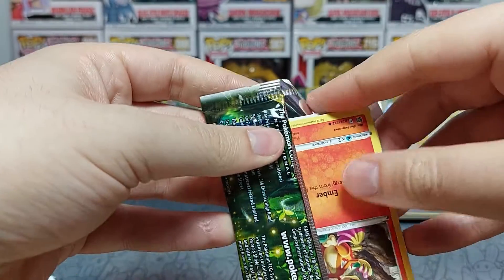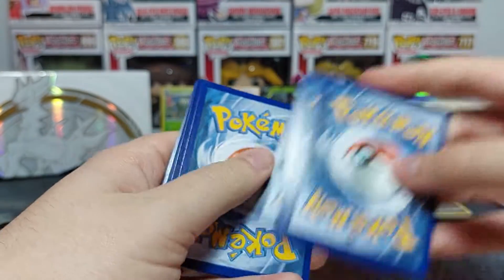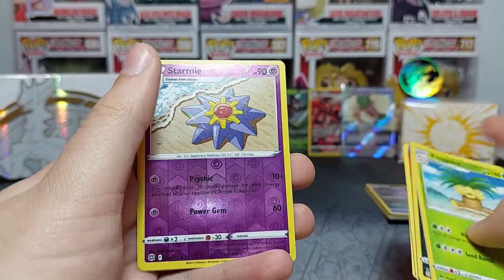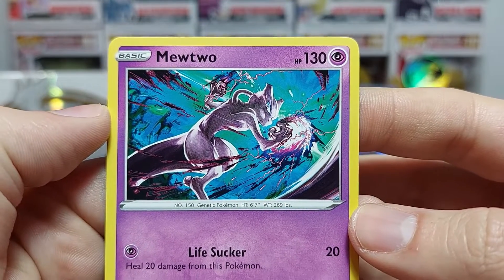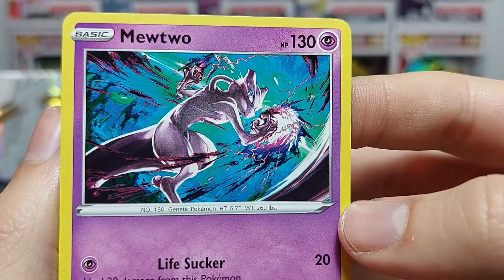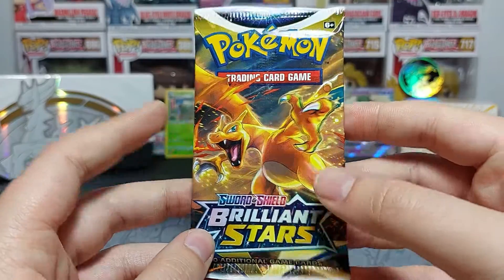Pack nine — white border, so no hit there. Water energy, Exegcute, Claydol, Morgrem, Chimchar, Clamperl, Goldeen, Horsea, Socks reverse, Starmie — no characters either. But Mewtwo foil! I pulled this one as a reverse in the past and it is a beautiful card. The artwork by Atsushi Furusawa is sinister and funky — great coloring, I absolutely love it.